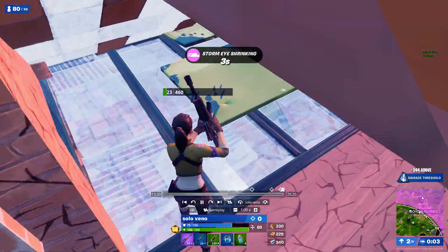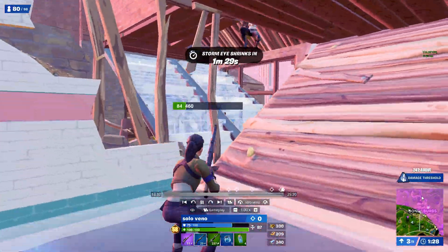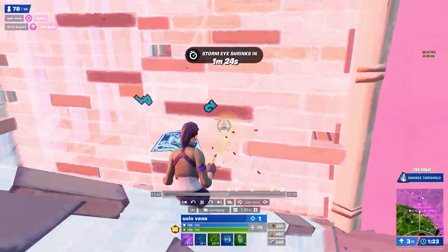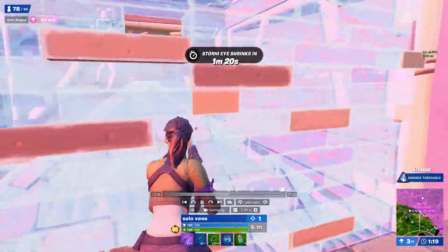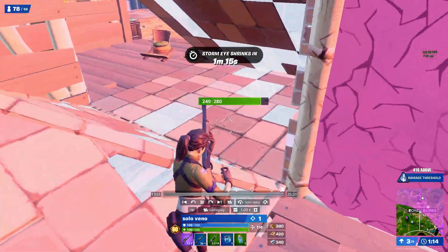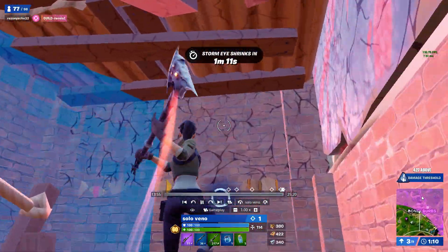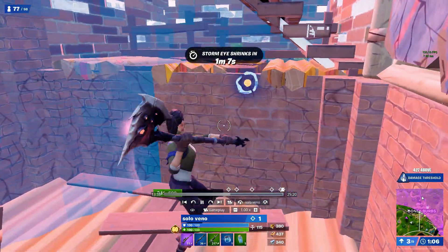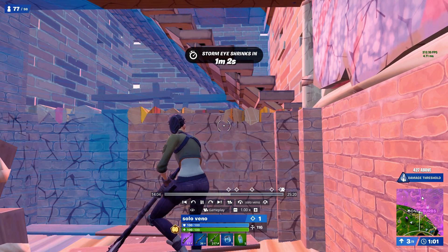He manages to get a tag on that guy when he's not expecting it and goes to trade. The guy misses because of the angle, and then straight after he gets a big hit on another guy but just can't quite close it down and decides to chill — which is probably the best play in that situation.